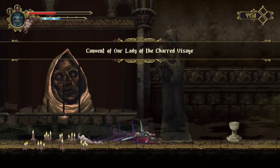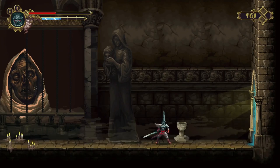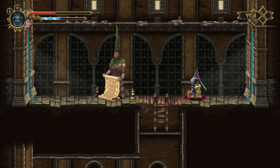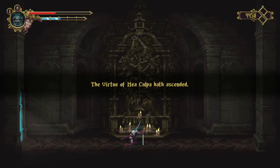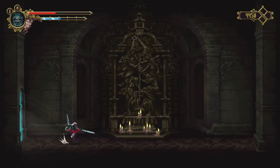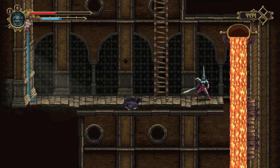Once you've killed her, go right and you'll get a Holy Rune of Contrition quest item. Then you'll be back in the Convent of Our Lady of the Charred Visage - interact with the fountain to get the Golden Thimble Filled with Oil, which is very important for a quest. In this room, pull that lever and get your third Mea Culpa Shrine, which will increase your attack again. There are seven of these in the game - this is the third one.